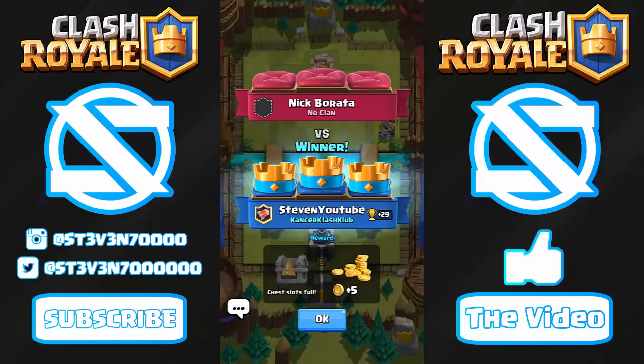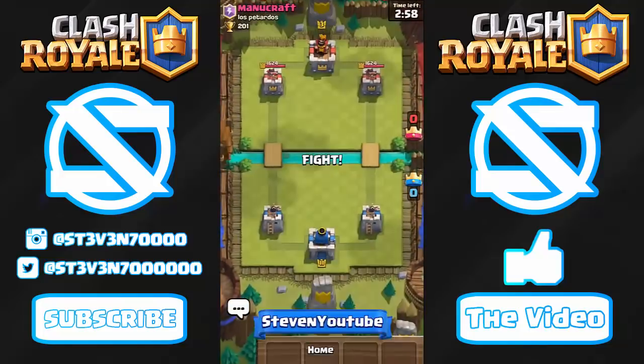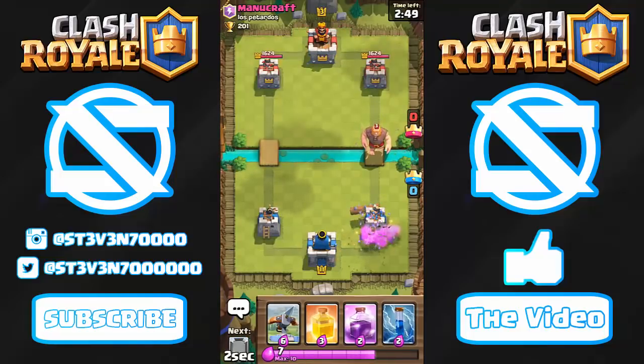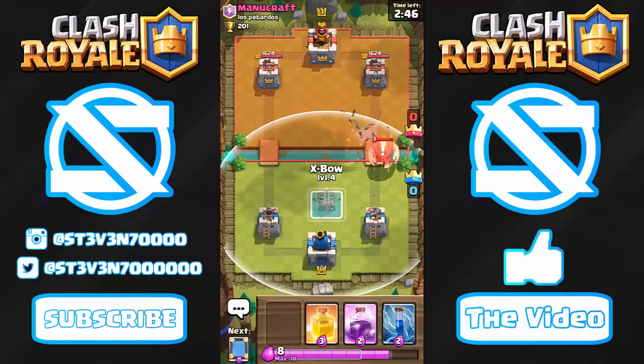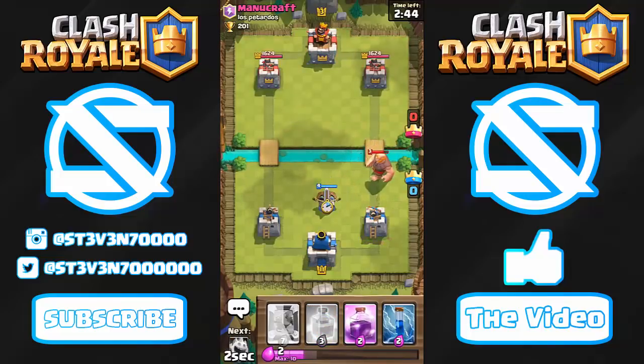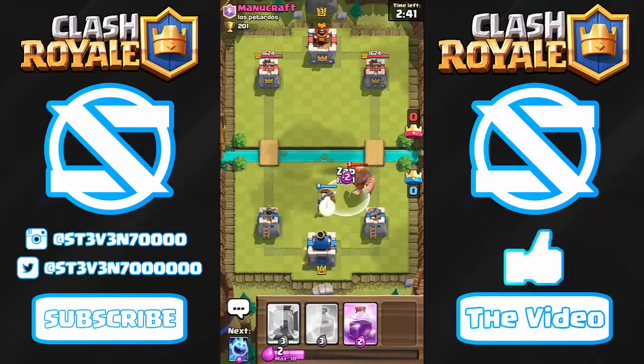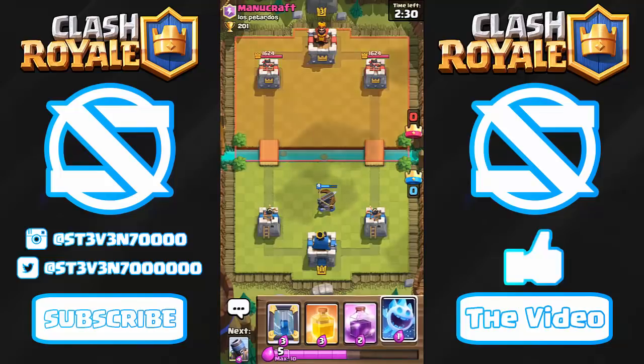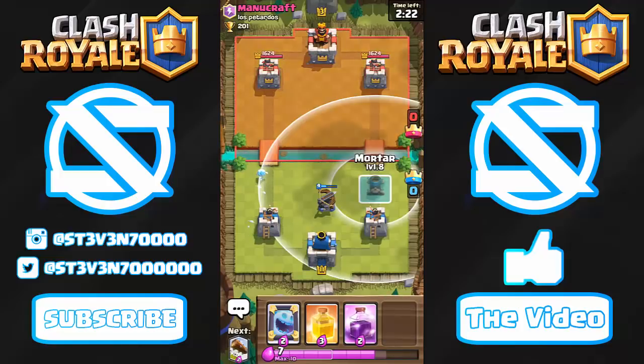We're in our next battle against a level three player. He's going to start off with a Goblin Barrel on our tower along with a Giant. I'll log that out and take out the Giant as well, then drop a defensive Expo. I'll probably just use the Mortar to take out his tower before I start dropping Expos. Let's wait for him to make a move first.